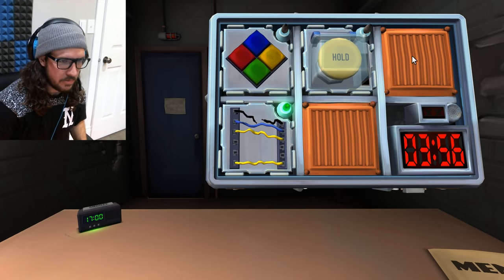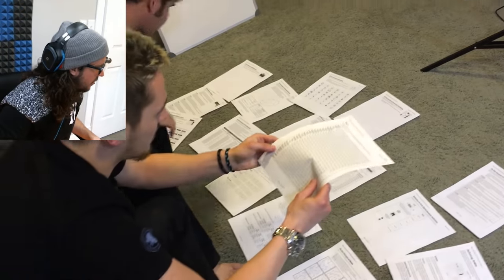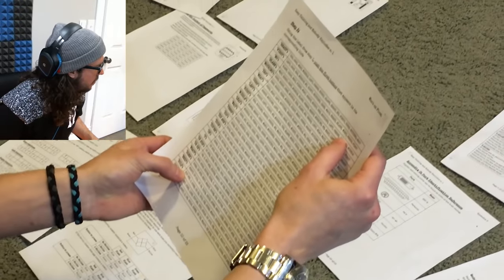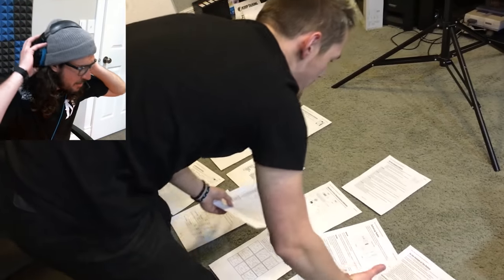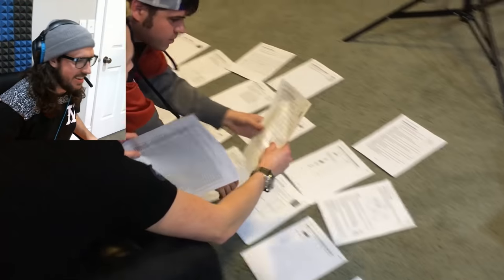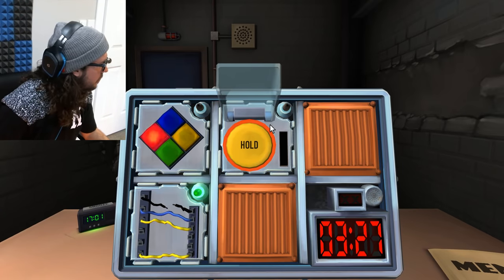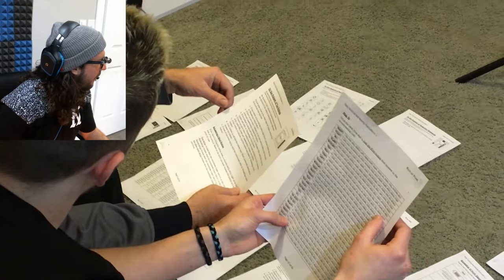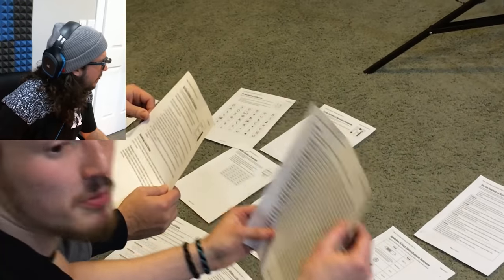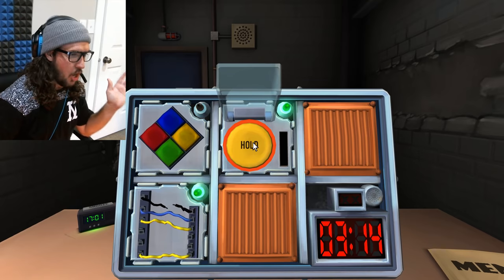There's a button that says hold. Is it a yellow button? It says hold. I'm holding it down. There's a yellow bar. Just push the button - but there's a yellow bar. Okay, it worked. We're done.